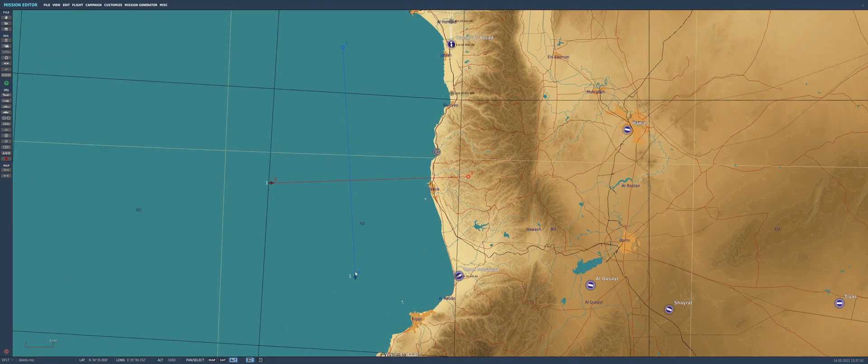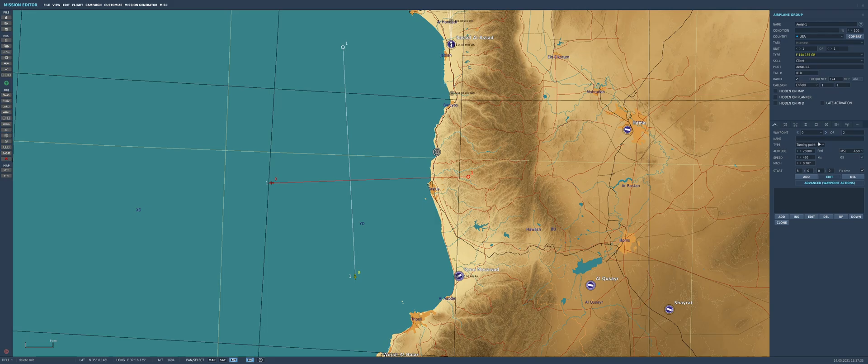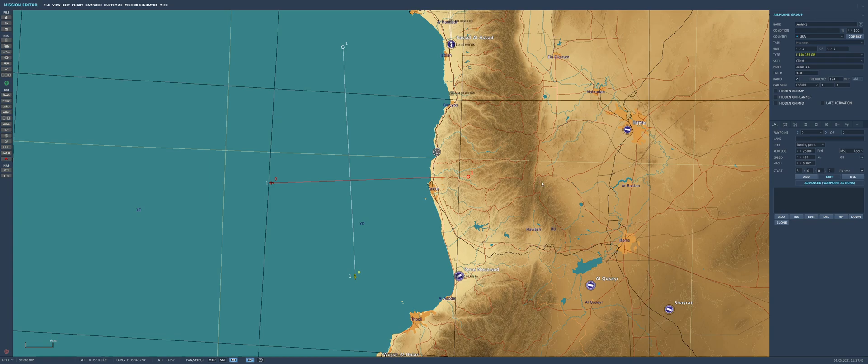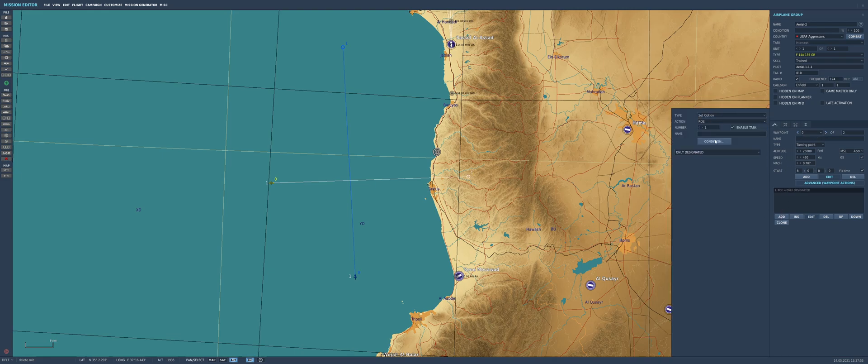This is the scenario I've quickly put together. An F-14 client flying at 35,000 feet with Phoenix and Sparrow. Another F-14 flying perpendicularly, using copy-paste. We want a dummy target with no reaction, since the focus here is testing how the missile guidance behaves rather than the target itself.